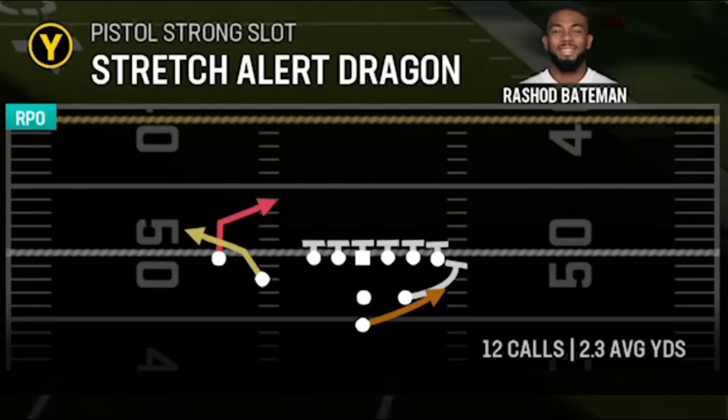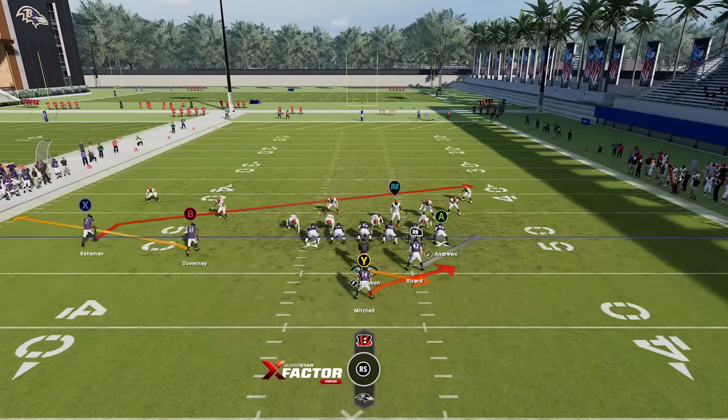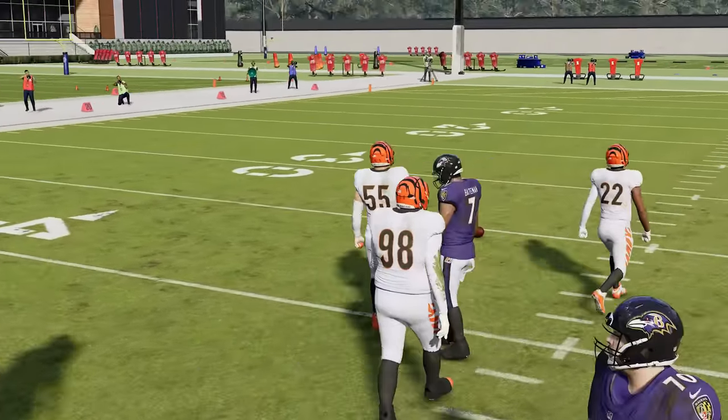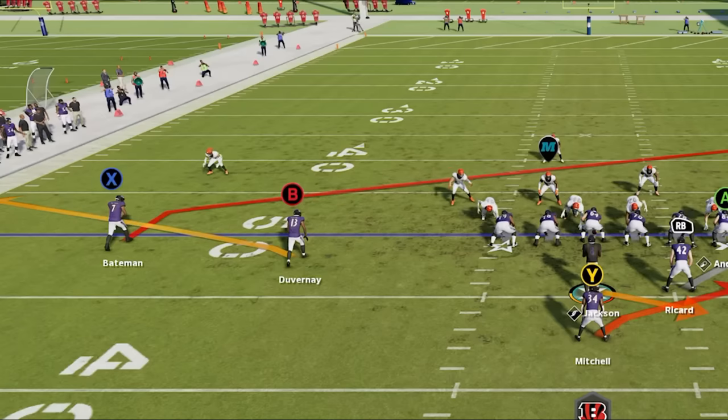I'm going to stay in the strong slot one more time and show an RPO play, which is one of the hardest plays to stop in Madden 24 right now. RPO plays are some of the best plays in the game. This is another play where you want options on both sides, so run it from a hash mark toward the center. In man coverage the slant is going to be one of the better options, and in zone coverage the B route flat is going to be one of the better options. This looks like obvious man coverage based on how many people are in the box.